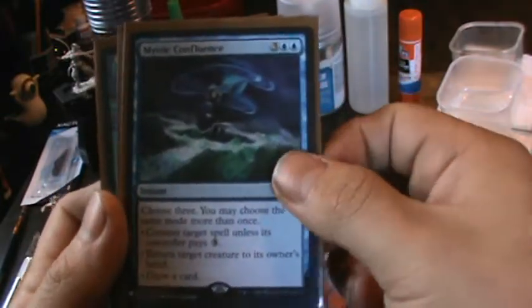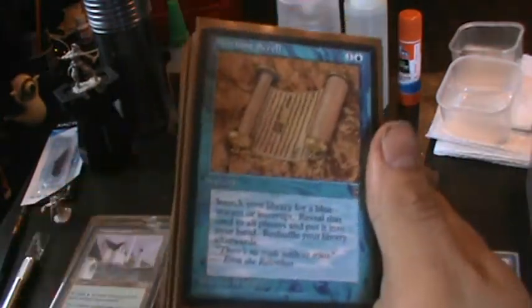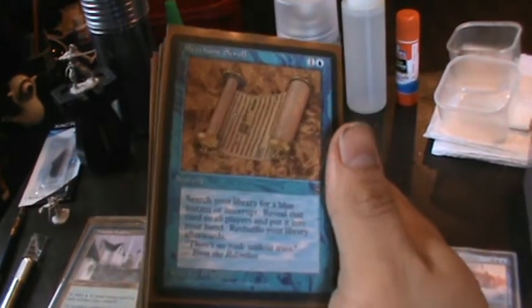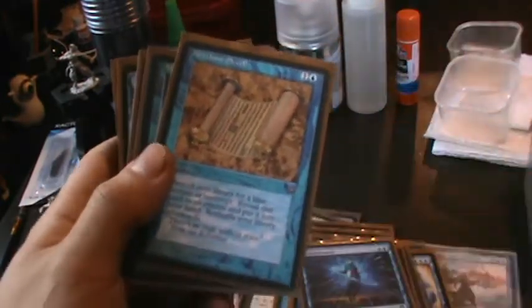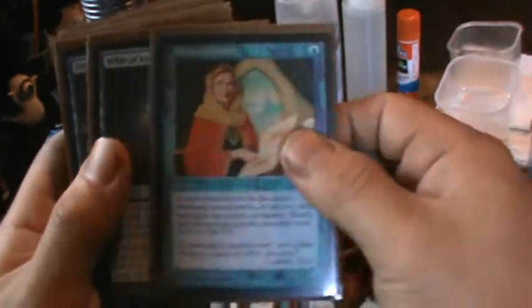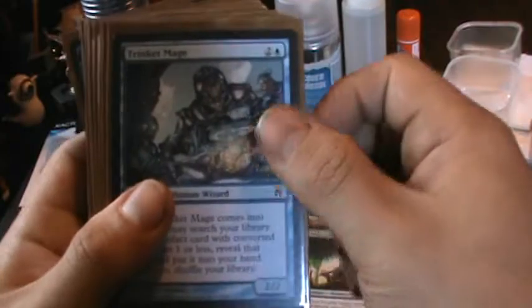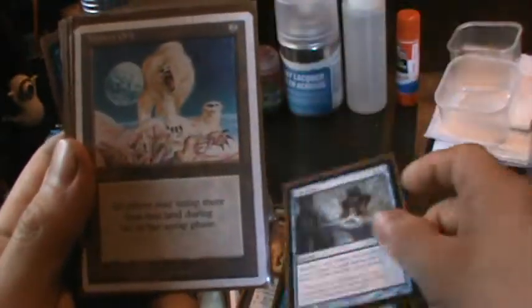I'm looking for anybody — if you have any ideas on how to make this deck better based off what you see, or if there's something that you run in your deck that you think I should get, go ahead and leave it in the comments down below. Here's the tutors: Merchant Scroll, Mystical Tutor — these just help me get the artifacts that I really, really want. This is also a Counterspell as well as a tutor. I love the mages — the Trinket Mage.